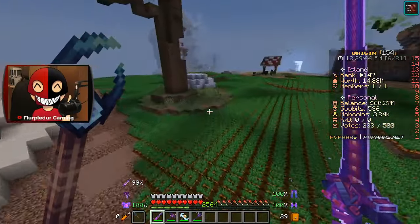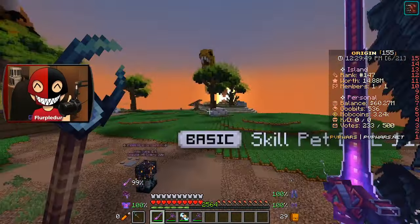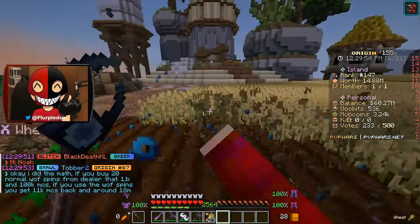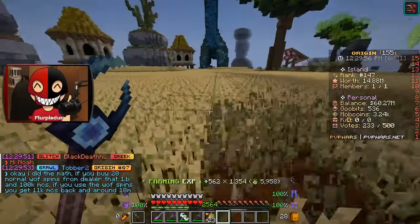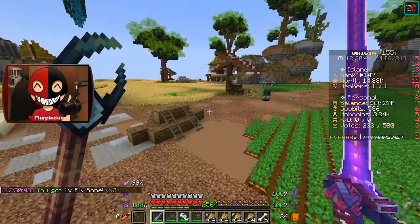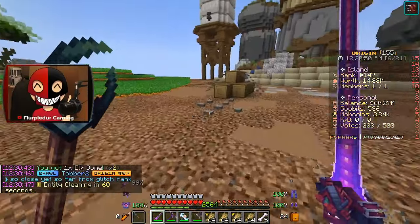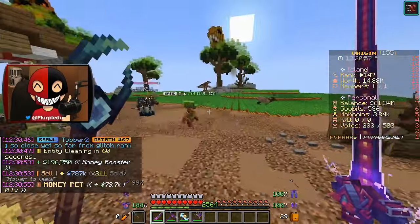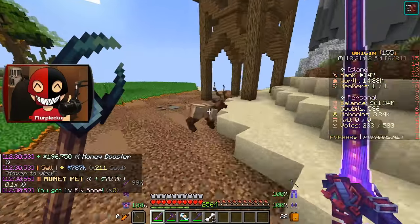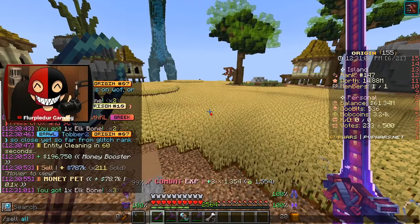We have more elk here and carrots, so you can farm them up here as well. You can kind of go back and forth — chop some wheat and then kill the elk when they spawn in. You can join the server — all the information is down in the description. It is also available on Bedrock. It is a great server, highly recommend it. 787K plus an extra 196K like it's nothing — this is actually going to be a great way to make some money.